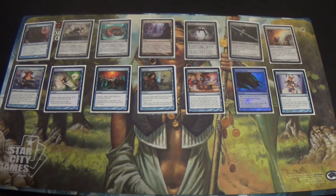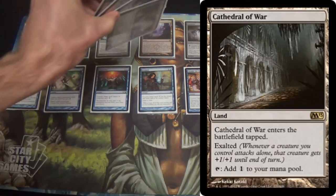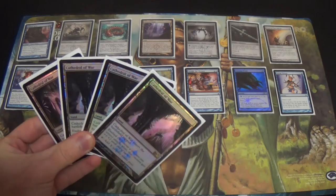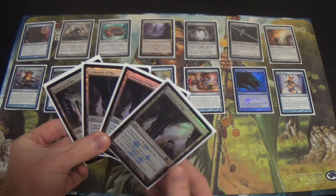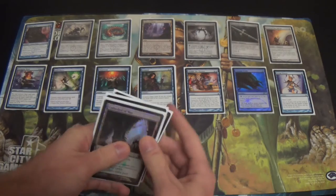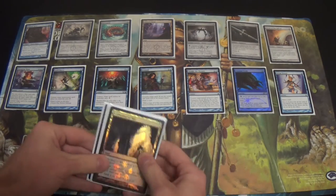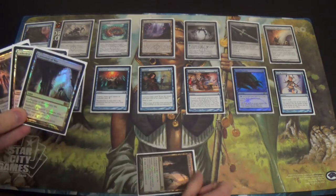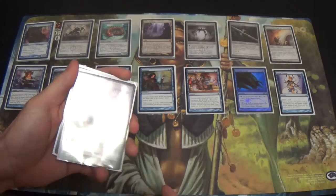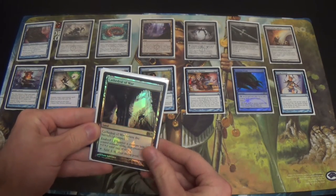Next, we're moving into the land base. I include Inkmoth Nexus with the creatures because a lot of times that's what it feels like. Four Cathedrals of War. If I'm doing anything on turn one and it's not holding up mana for Spell Pierce or cantripping, I'm probably just playing a Cathedral of War tapped. It's a land that gives us Exalted. Sadly though, it comes in tapped, and that can be a bit of an issue with the deck.